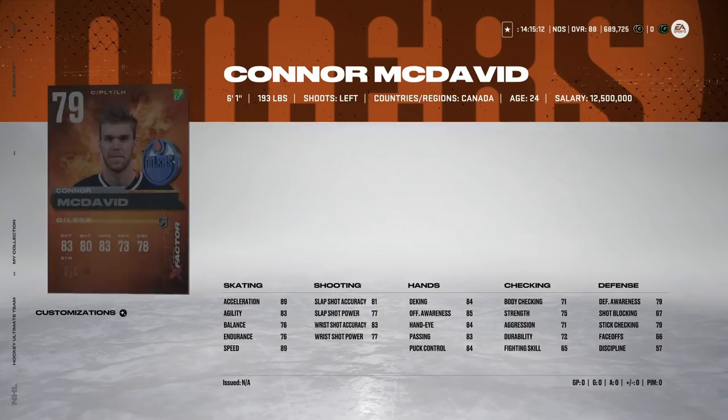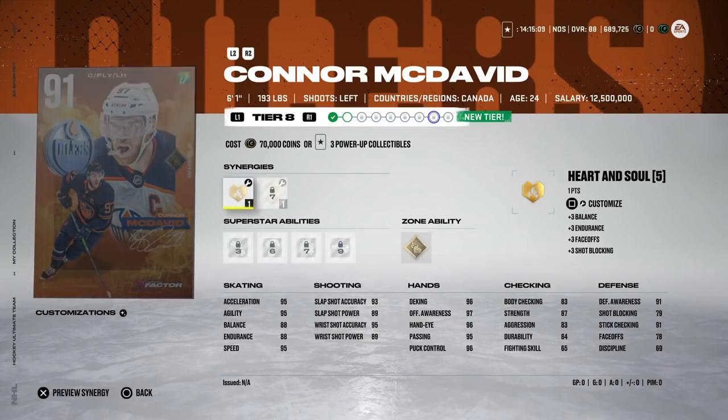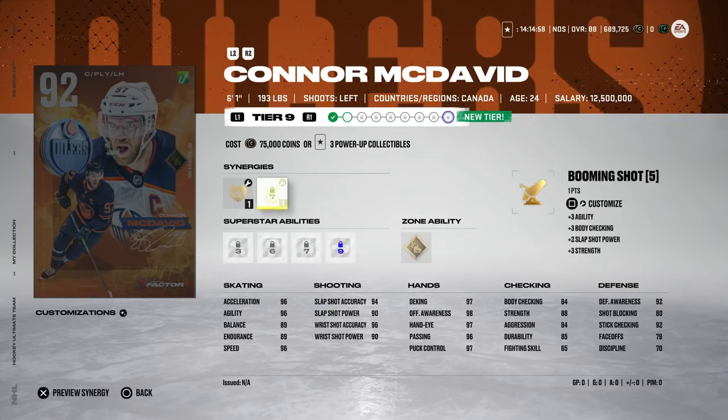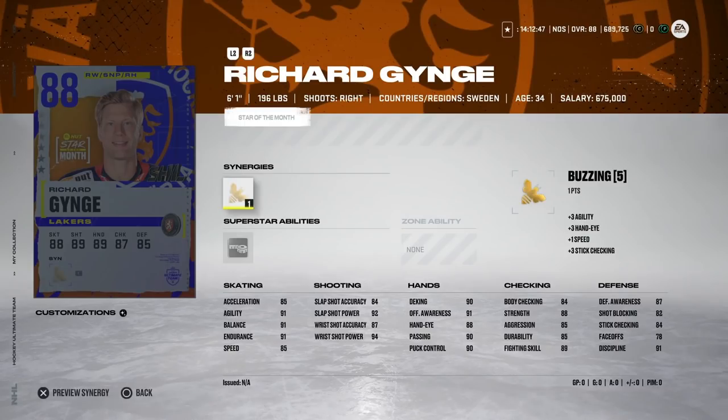For his X-Factor, he unlocks Tier 8 and Tier 9 — Tier 9 brings Tape to Tape, which isn't a bad superstar ability, plus all his customizable synergies. The X-Factor Connor McDavid is still the card to chase. If you've got the 92 Play of the Year card, you don't need to rush, but keep doing the monthly X-Factor choice pack every 30 days until you get him — this card will be the best you can get for the rest of the game.